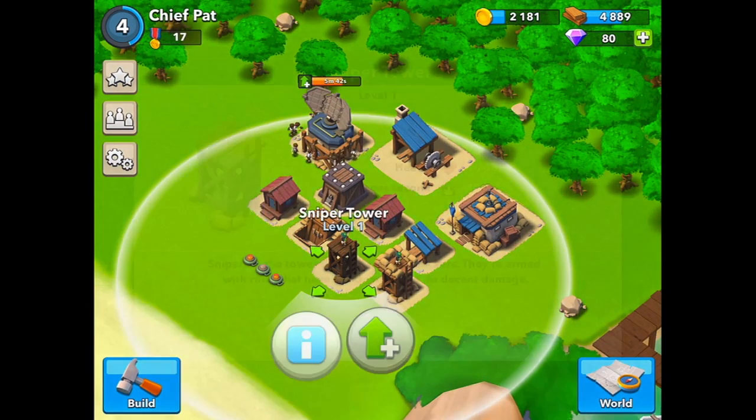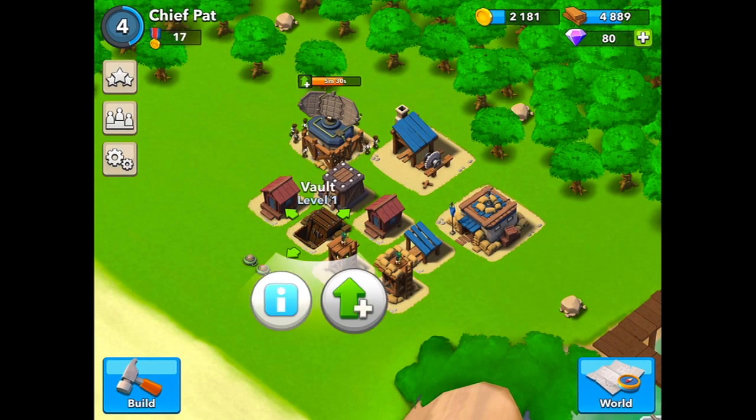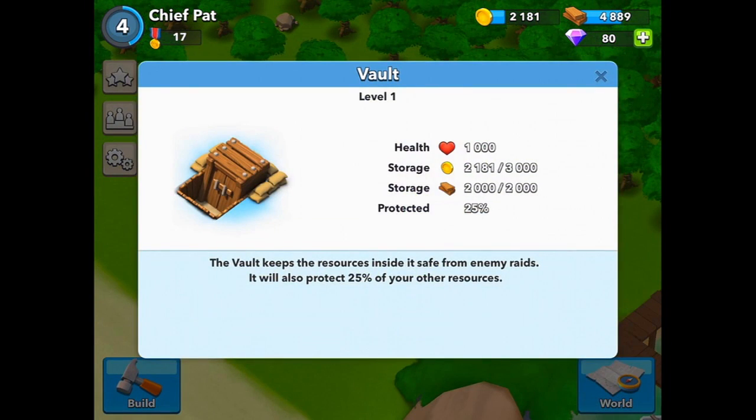All of these buildings right here — I'm only level 4 — you'll get these fairly quickly. And here's my second sniper tower. Moving on to the last buildings, we have the vault, which protects resources when people raid you. Make sure you fill up your vault and upgrade it, so when people attack, they're not taking all your stuff.